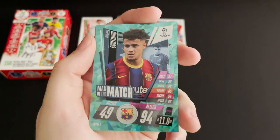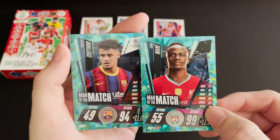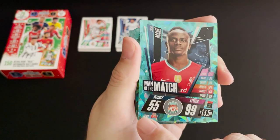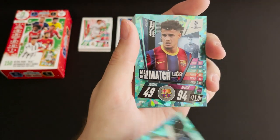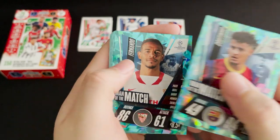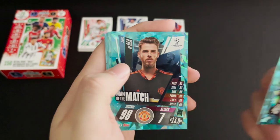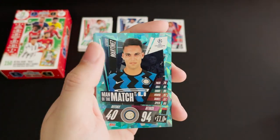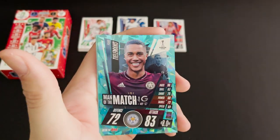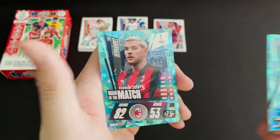We then have our Man of the Match cards. Now they are almost the same but slightly different to the usual — the only difference is the Champions League logo on the right from the new set. The old one is marked MM and the new one is MTM. Our first Man of the Match is Coutinho. We then have Fernando, Fabinho, Edison, Bejea and Ronaldo, Martinez, Muller, Royce, Tillmans, Moura, Luis and Hernandez.